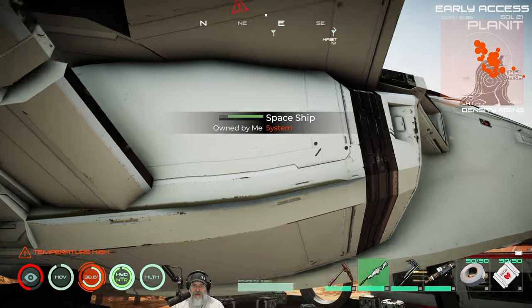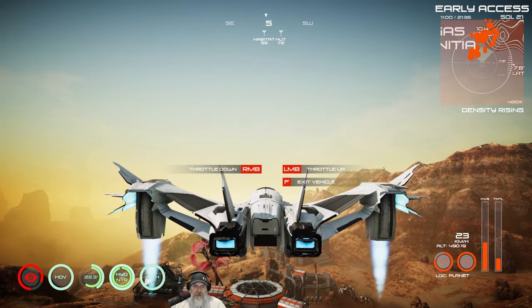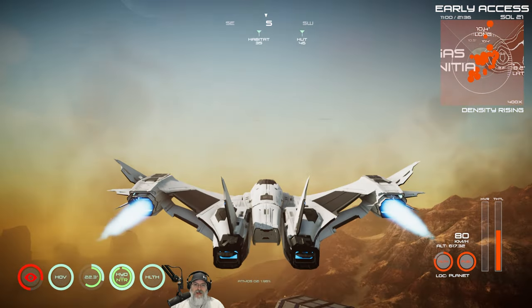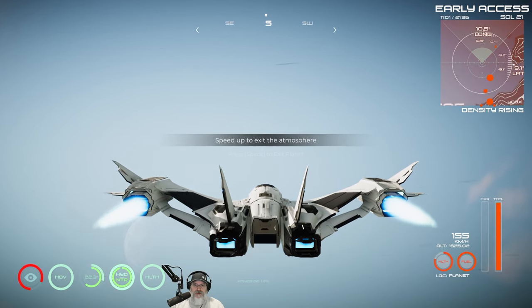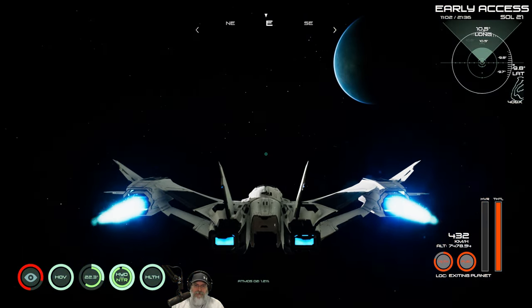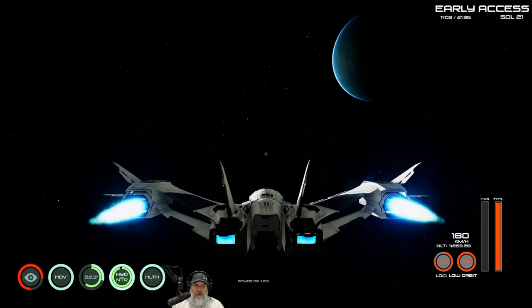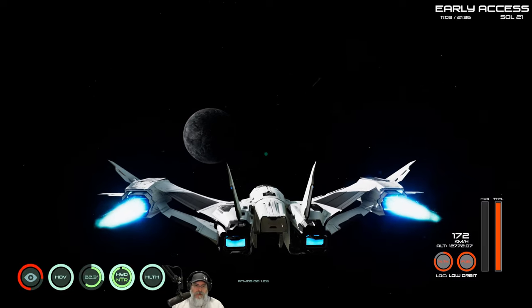Alright, let's do this — it is time to go to space. See you later, Mr. Krabs. When you go to space, get up to speed, point up into the sky, and as soon as you're going fast enough press space to exit the planet. Take your hands off the controller and watch the animation.